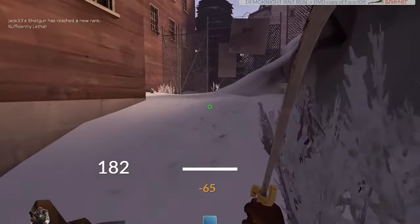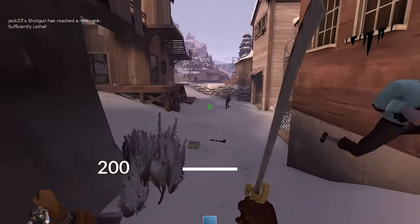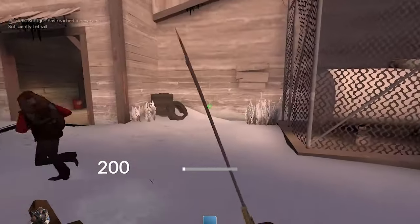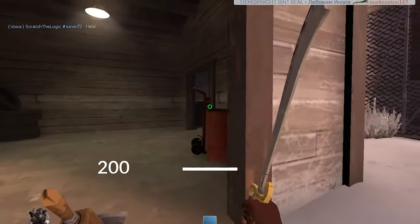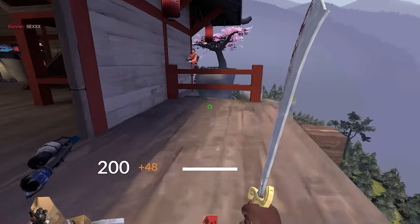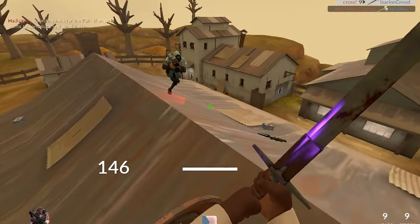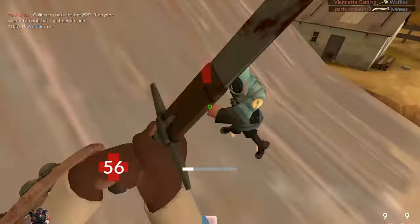I used the Persian Persuader a lot when I was still learning how to trimp, because with the Tide Turner you have a really fast recharge. So if this sword gives near-instant charge refill, works well with most shields, and enables the Johnny Depp cosplay, every Demo Knight would use it — right? Well you'd be correct, if it wasn't for the existence of another sword.